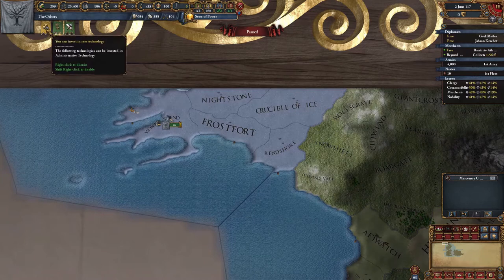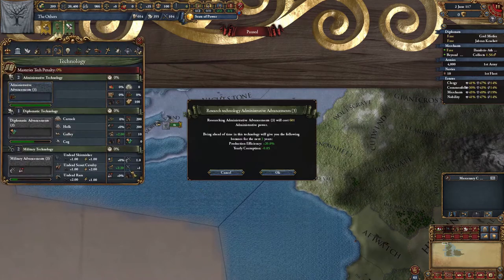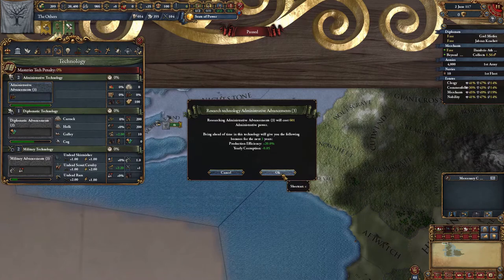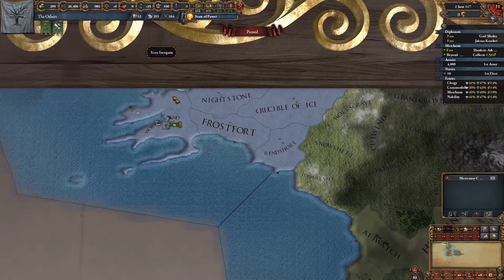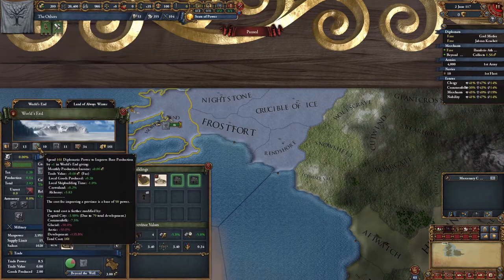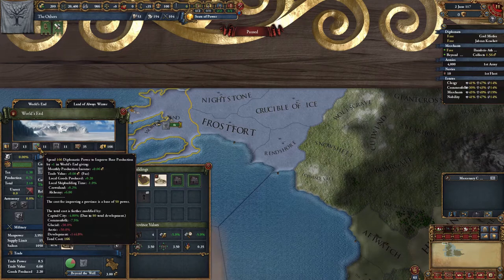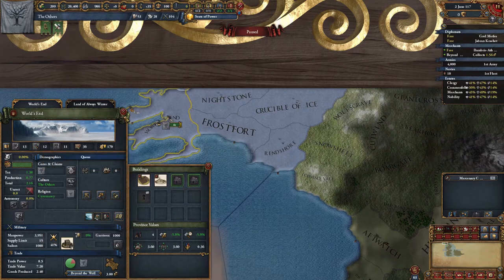We've got enough points to increase the admin tech level, so we can go ahead with that. We'll get access to the first idea group at level 5, so it makes sense to try and rush to that. I'm currently thinking of perks focused on the military, possibly in the manpower department. We could overwhelm the enemy with weaker troops in greater numbers, but I guess that would depend on the quality of the general leading the army. We can make more improvements to the provinces, so I'll go ahead and make those.